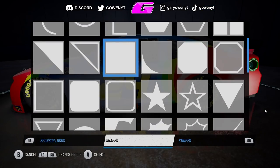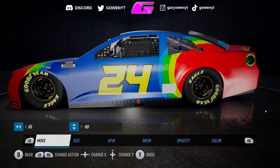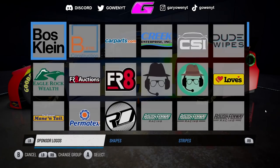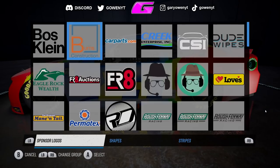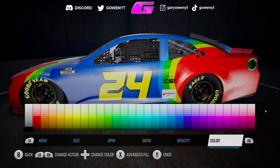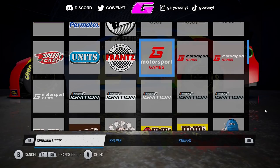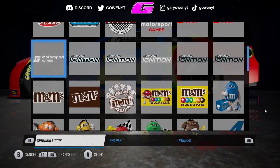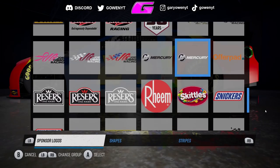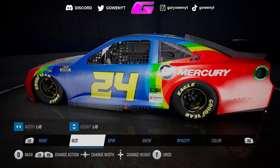Then it was time to try and make the sponsor areas. Jeff Gordon has a 3M logo on this 2015 car, so I made a little white rectangle there. We don't have a 3M logo in the game, so I just had to come up with something — I put the Motorsport Games logo in there instead. Some of these sponsors you can actually change to any single color you want, which is really cool. But for the Joe Gibbs Racing team sponsors, they do not let you change the color. I was hoping we could add some contingency sponsors on the door, but unfortunately we cannot. I tried DeWalt but couldn't change the color, so I went with something called Mercury — I don't really know what that is — but I took it off by the end.